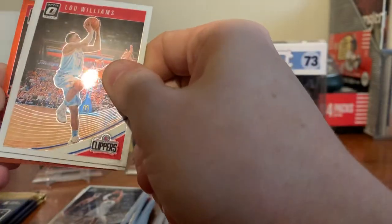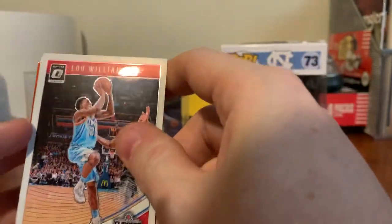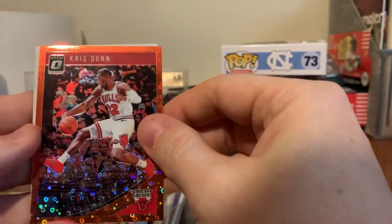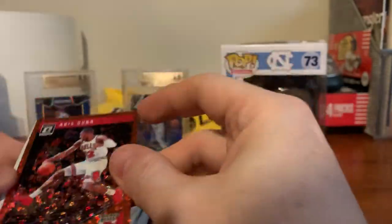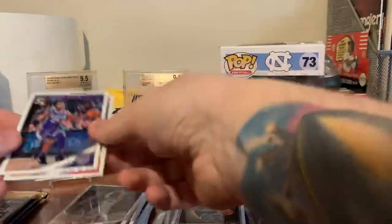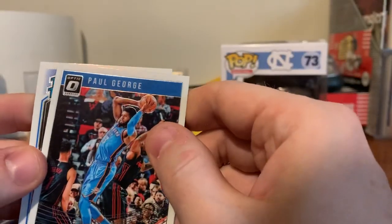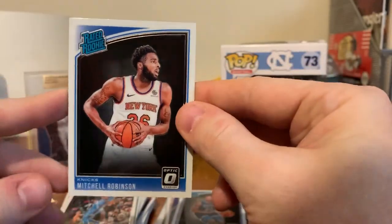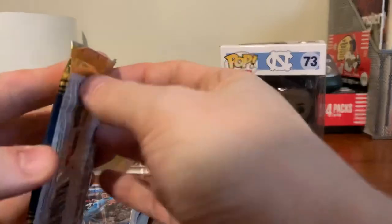Here's another orange — we have Lou Williams, excellent sixth man. Buddy Hield. Chris Dunn — I think he came out of Providence. Went down and saw a few of their games, fun one to watch. That's 15 of 85. We got blue — is it Luka? No, it is Mitchell Robinson. Another good rookie — Mitchell Robinson is a really solid player for the Knicks. I really like watching him play. Can get up, pull down rebounds, and slam quite a few home. Not doing bad with the rookies.